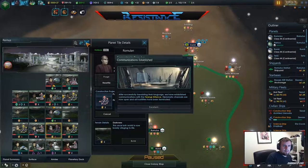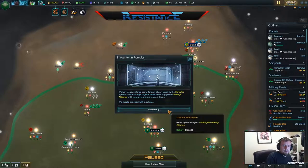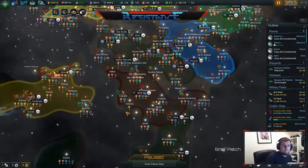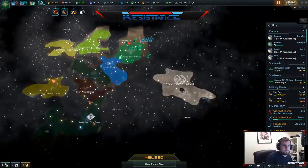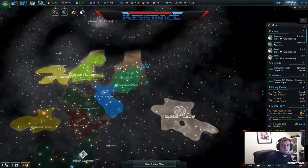An alien empire has established communications. And the Ferengi. All the way over here. So we're finding a nice grouping everyone this way.